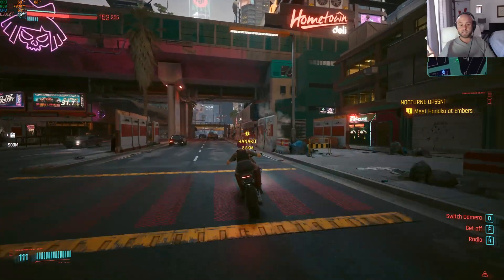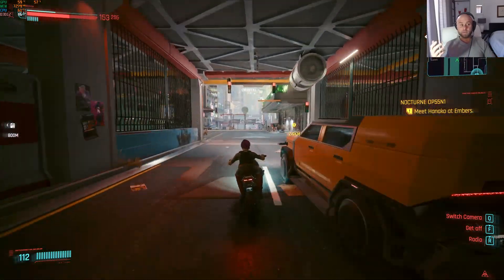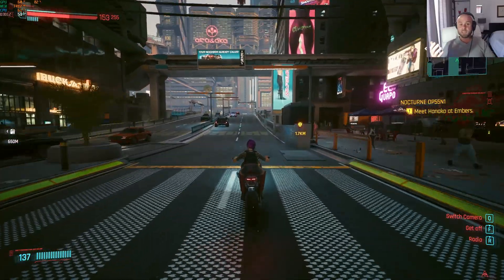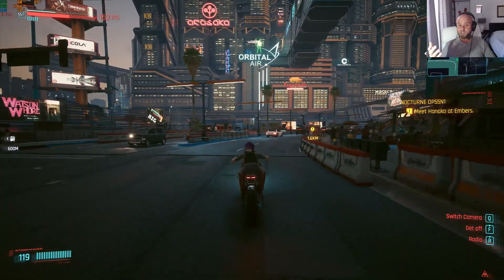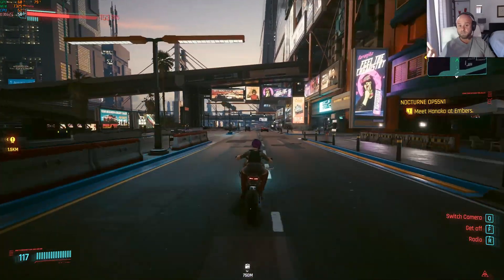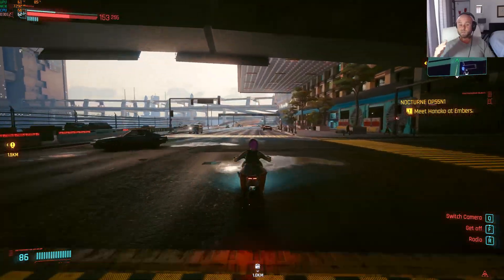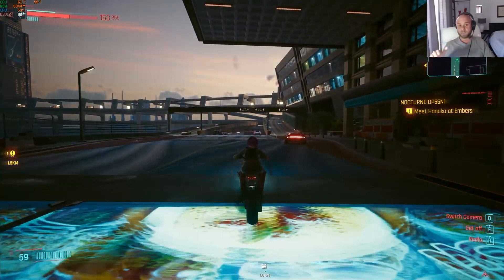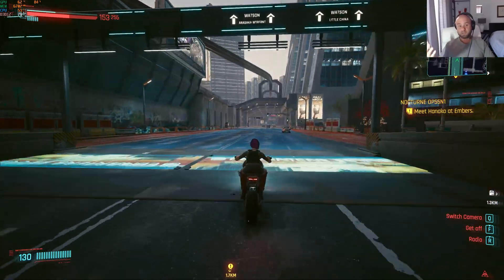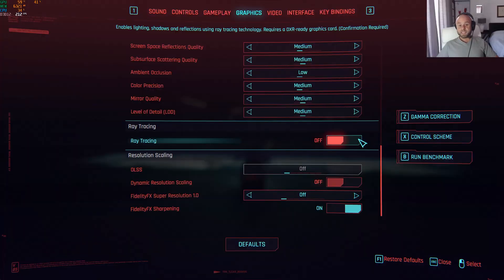I'm riding through Night City and my current settings are at 1440p with no FSR and no ray tracing enabled. We're sitting at a snug 45 frames per second, climbing up to a maximum of 60, sometimes dipping down to 41, but on average comfortably between 45 to 50 fps. This would be a perfectly good playable experience — anywhere close to that 60 fps mark is the golden zone. As we get out of the city we're sitting at about 75 to 80 fps, and the game looks very crisp and clean.